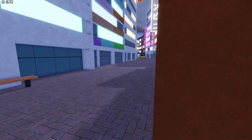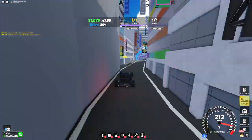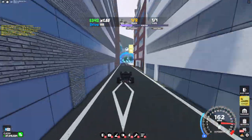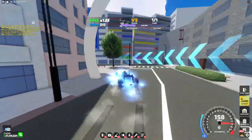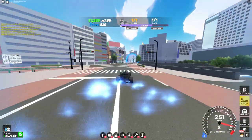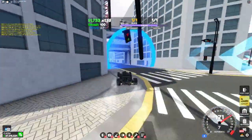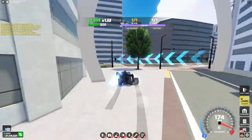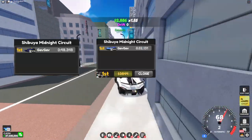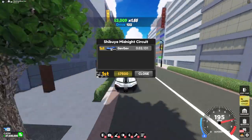Moving on to the next race, we have Shibayu Midnight Circuit. This is the first race in Japan which has a lot of small alleyways. This race also doesn't have many sharp turns, which really helps out with the Mixture. Although this race does have a few straights, which means cars like the Yesco or the P1 GTR might beat it there. But this race is probably the easiest with the Mixture — getting around 48 seconds compared to the Yesco getting around 52 seconds.